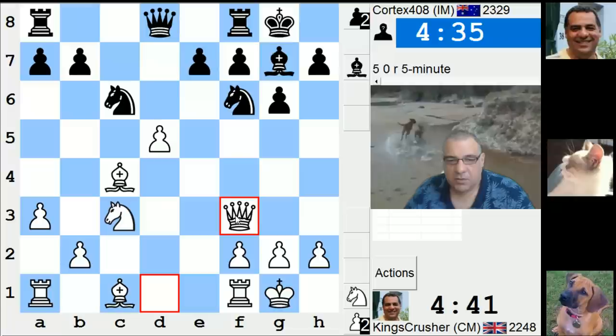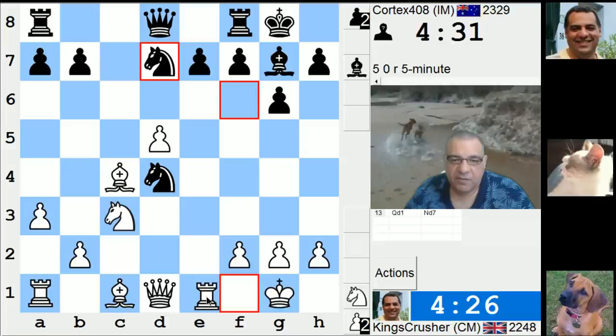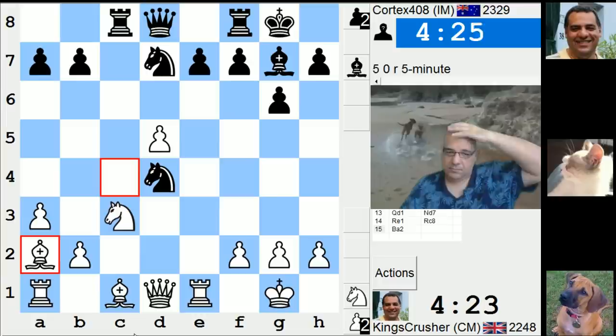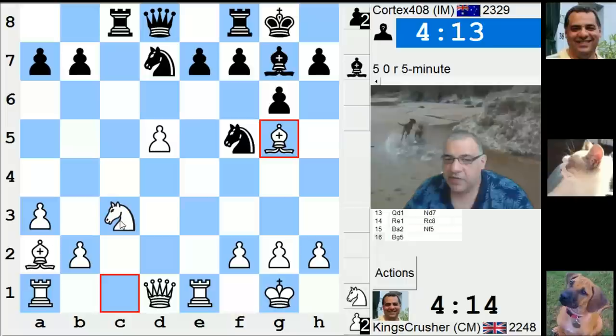This position... there's Nf5, I suppose. What about Re1 for Bg5? Bg5 and then D6. Let's see what he does with this. He's not really going to win a pawn, is he?